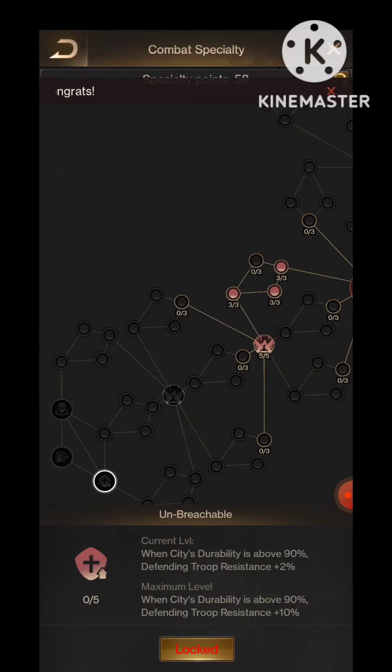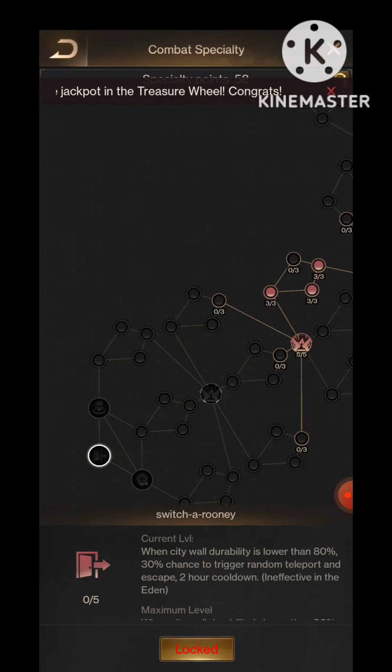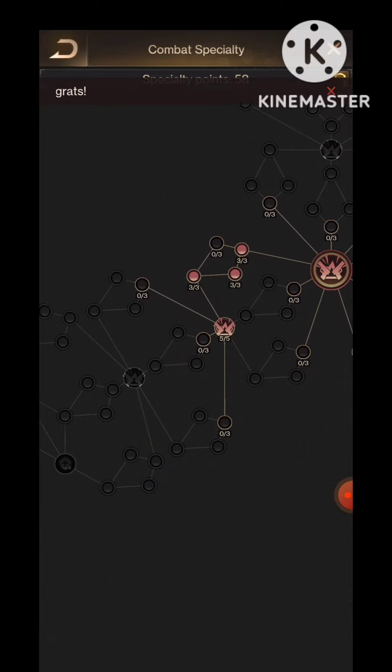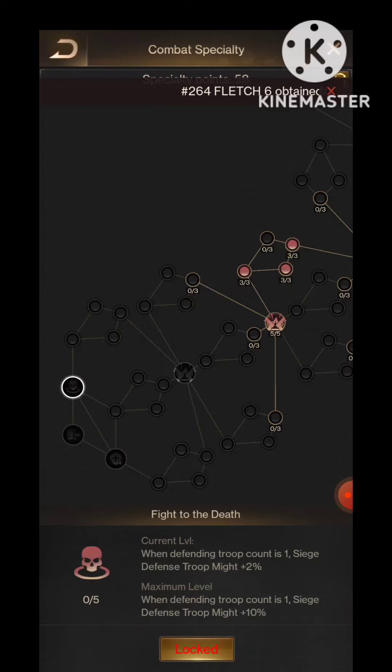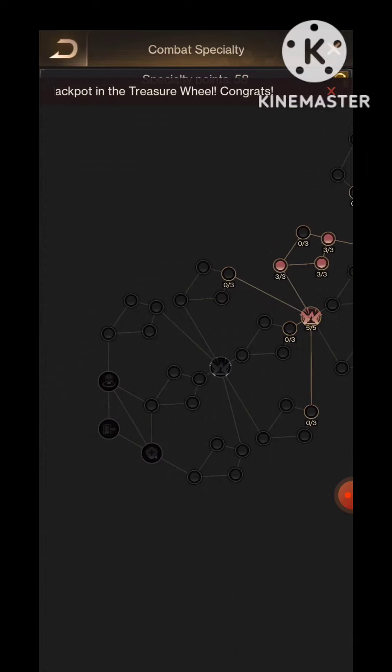Also when CT durability is above, defending troop resistance — okay, that's good. When defending troops count is 1, CG defense — no, no, these are not under my concern. I won't allow others to hit my base; I will jump, I will fly, so I don't need this particular skill.